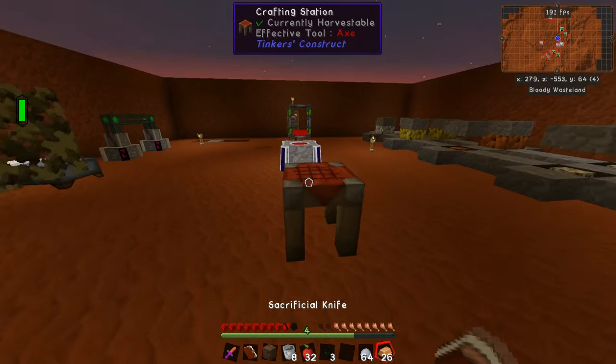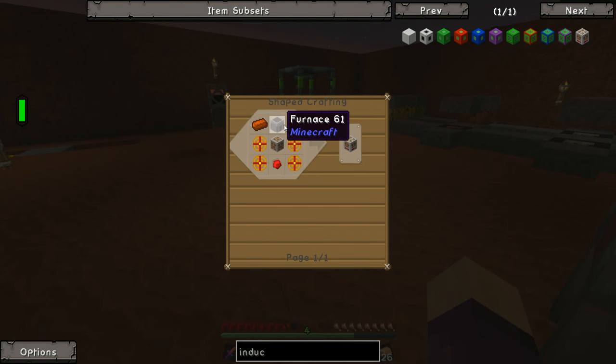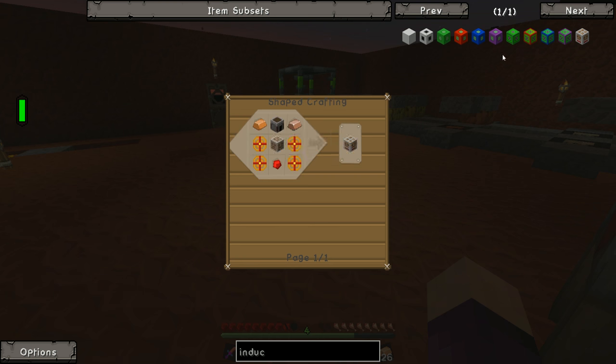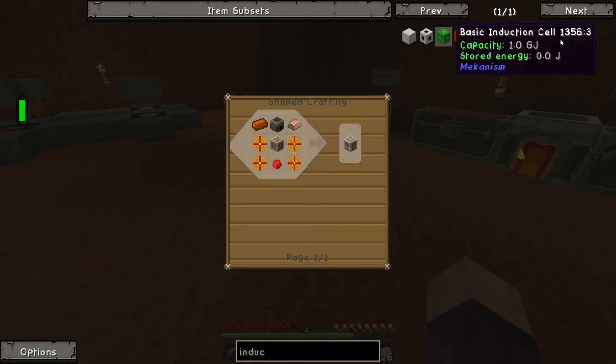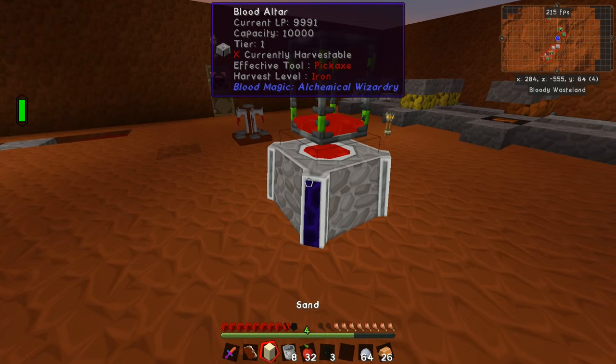We've got 64 clay up here. We'll throw some dirt in — that turns into sand — and once it becomes sand, that gets us eight refactory clay pieces which we can smelt individually into bricks, getting us eight bricks for two refactory casings. The next machine we're going to make also likely requires a refactory casing. We'll wait for that to finish, get them smelted up, and then go away to craft up the other materials.